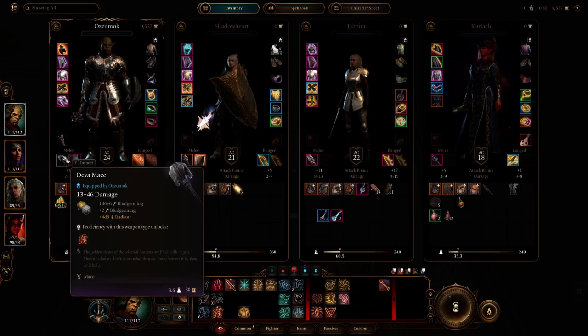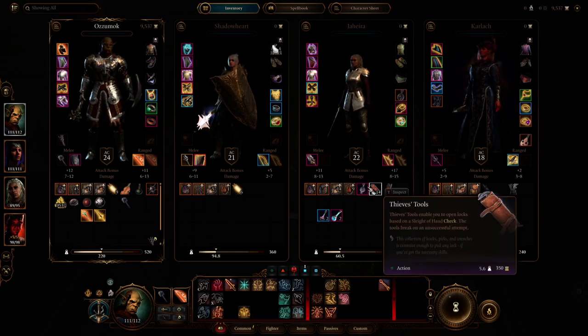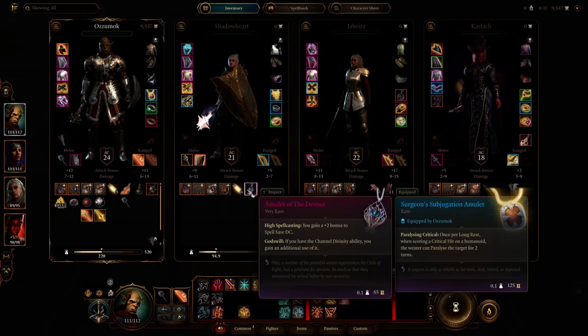That's how you get the Diva Mace, guys. You can get as many as you can get divas to spawn — I got two this time, I've heard of four. One other piece of advice: I've heard it won't spawn a diva if an evil character is the one that loots it. And you simultaneously get this really wonderful Amulet of the Devout that's great for your healer. Best of luck guys, thanks for tuning in.